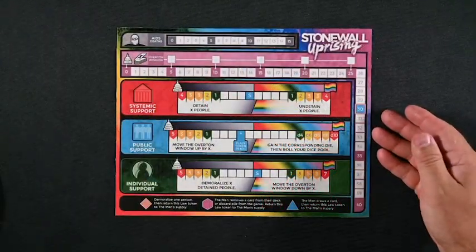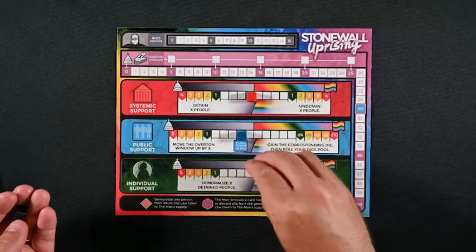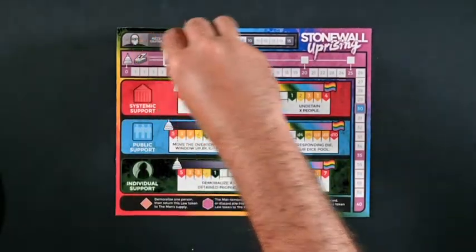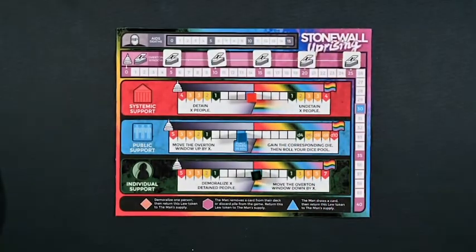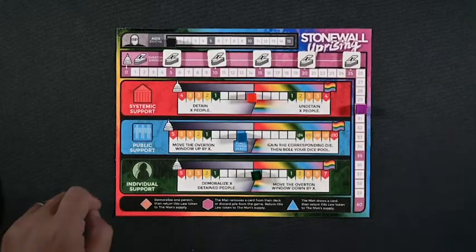Now let's take a look at setup. Keep in mind this is a pre-production copy and some components have not yet been finalized. First, set up the player board in the middle of the play area between the two players. Place cubes on the starting spaces denoted by an S for systemic support, public support, and individual support. The starting spots for systemic and public support are on the Man's side, and only individual support is slightly on Pride's side. The AIDS death cube starts on the zero space; the Overton window cube should start on 30.